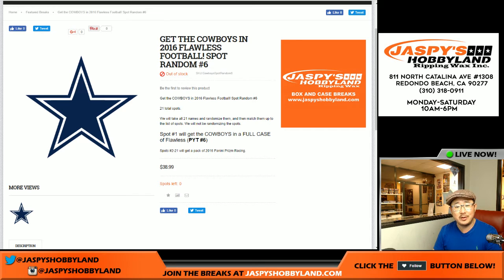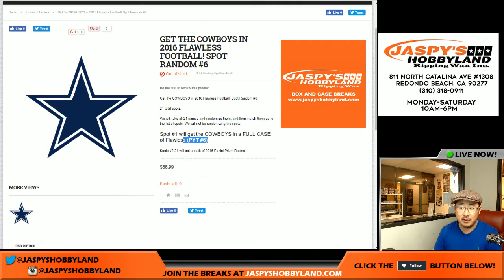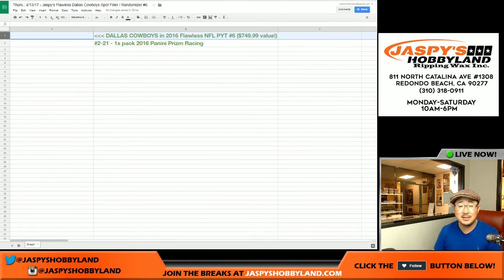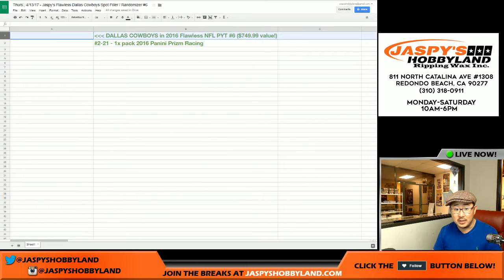I actually made this 6 — 5 is supposed to be next, but I made it 6 just to match it up with the Cowboys and Pick Your Team 6. So everything's full in Pick Your Team 6 except for the Cowboys spot, so that's what we're trying to figure out. There's the dice and there are the players involved, all 21 spots. Remember, we only randomize the names, not the spots. So the top person will get the Cowboys, and everyone else will get one pack of 2016 Panini Prism Racing from a fresh box.